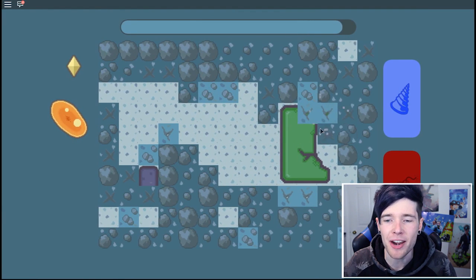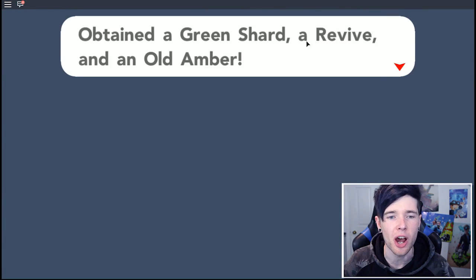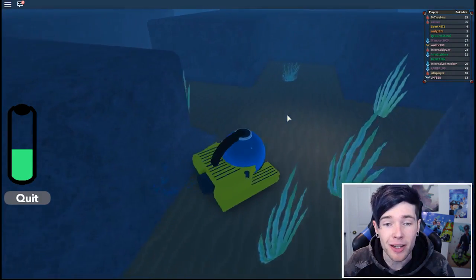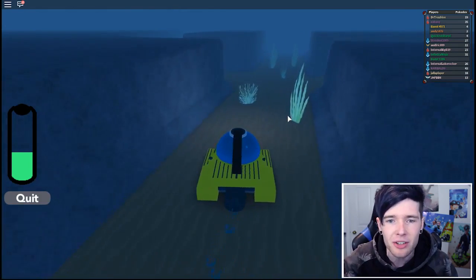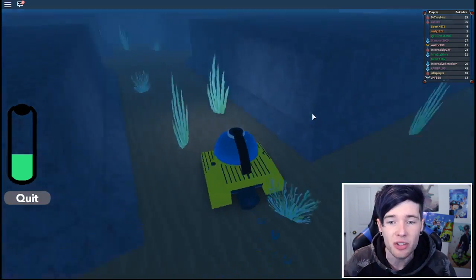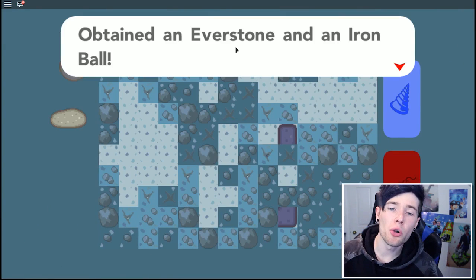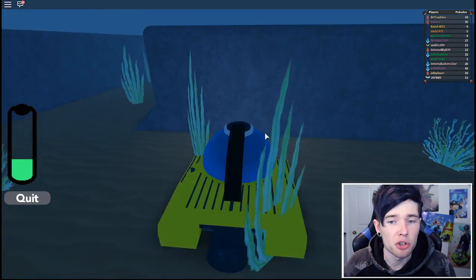Old amber - that's Aerodactyl, guys! We got a green shard, revive, and an old amber - we just got an Aerodactyl! We've also got an Everstone and an Iron Ball. An Everstone stops a Pokemon evolving, which is kind of interesting.